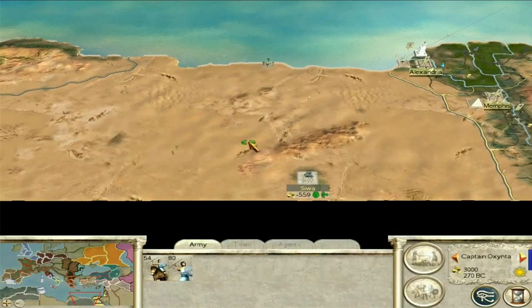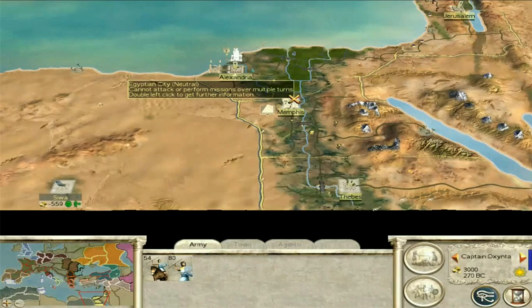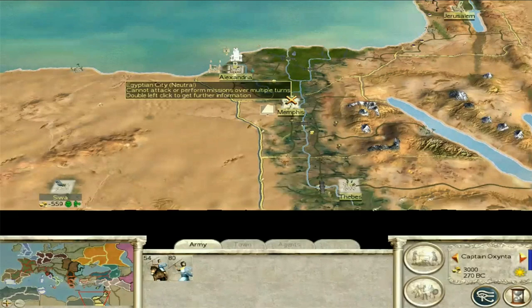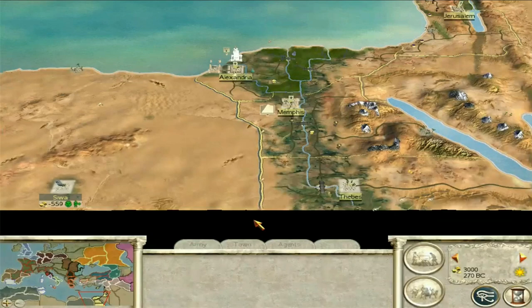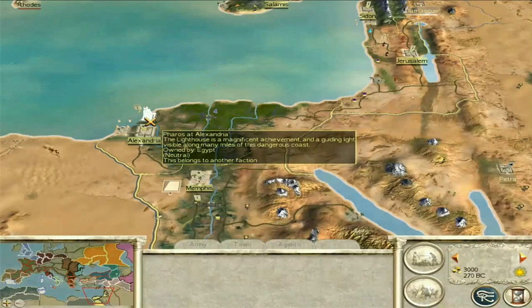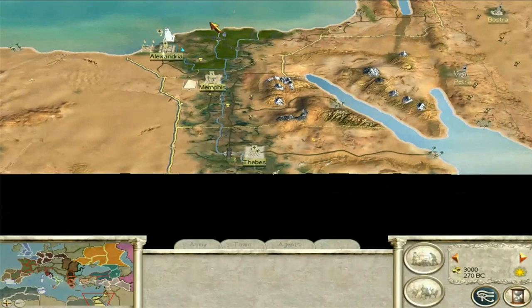If you're going to attack Egypt, the first settlement you want to go for is Memphis. When you are attacking the Egyptian settlements, it's really hard to maintain public order. Having the Pyramids of Giza is so important because they give a population loyalty bonus to all Egyptian culture settlements - that's Thebes, Alexandria, Memphis. All of these settlements will have a happiness boost because you've got the Pyramids of Giza. Then Alexandria because the Lighthouse is quite good and it's on the Mediterranean border. Then go for Thebes. Secure these three first before you head over to the Middle East.